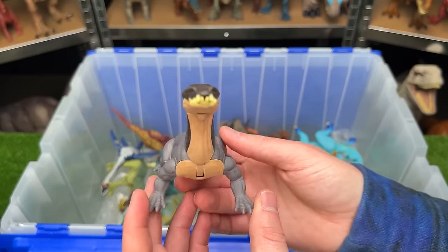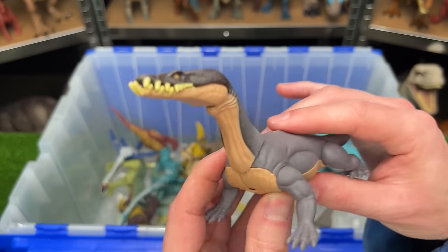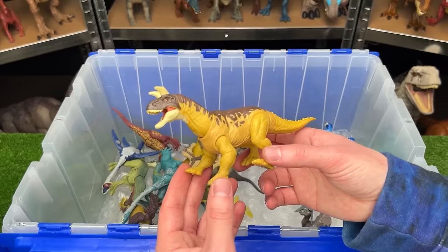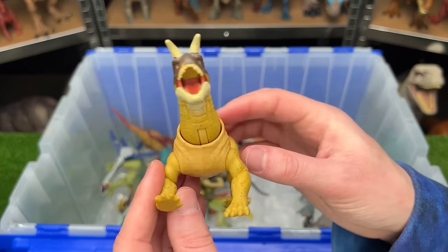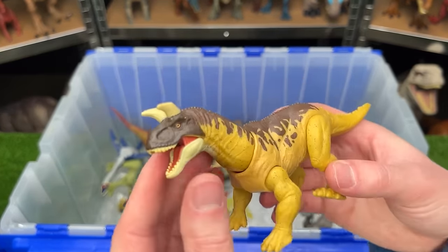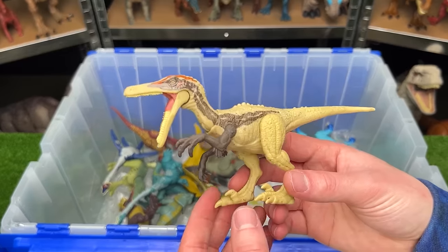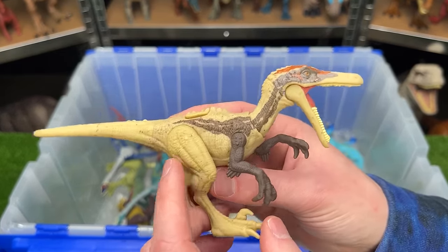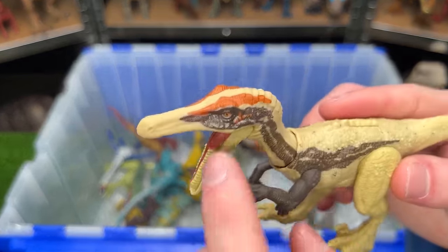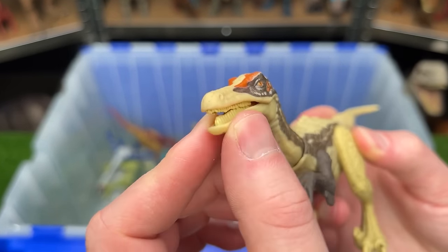The Nodosaurus is a weird-looking species with short legs, a really long neck, and a narrow snout. The Shringosaurus in yellow and brown walks on four legs and has a massive pair of horns on the top of its head. The Austro-Raptor comes in tan and brown with dark orange along the top of its head and a really long narrow snout.